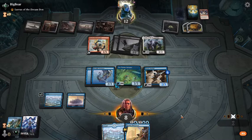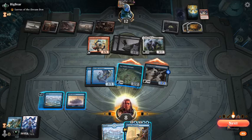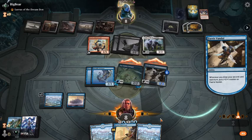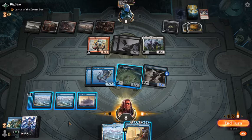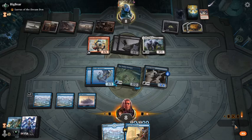Let's start by attacking, draw a card, and see. Let's see how this plays out — maybe if they croak, I bounce their Oven in response.